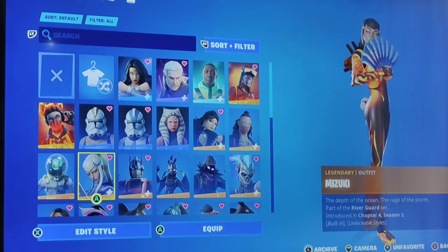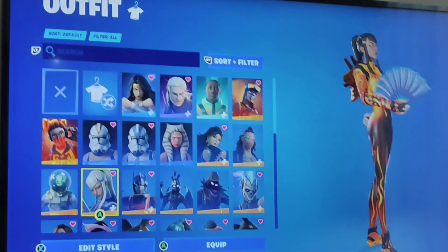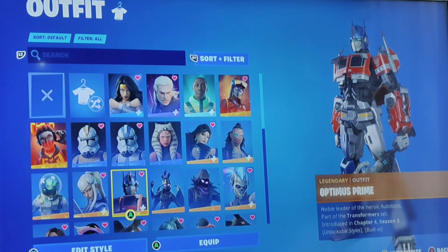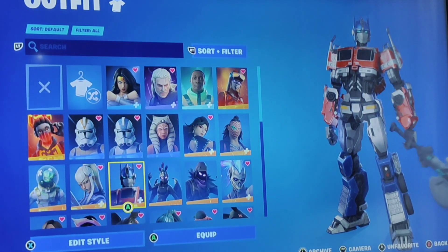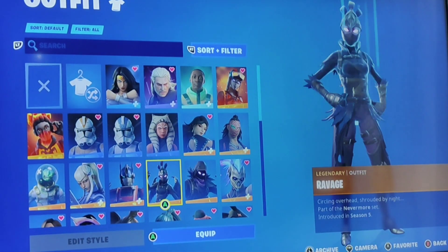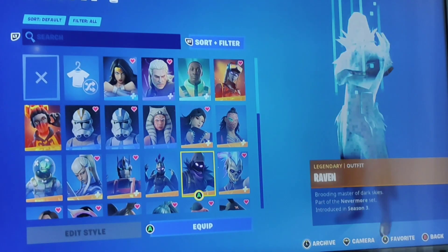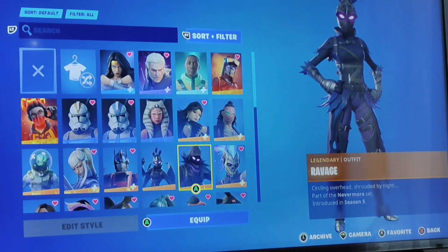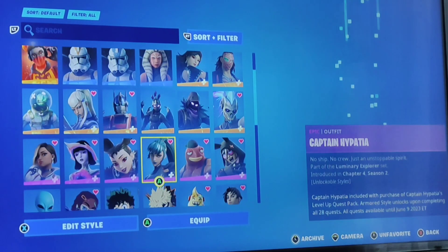Now Mizuki — I maxed out stars on her and I think it's a good one. Ravage and Raven — Ravage was released in Season 5 but Raven was released in Season 3, and you can get them in a bundle.